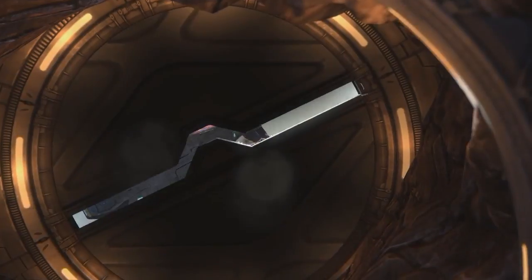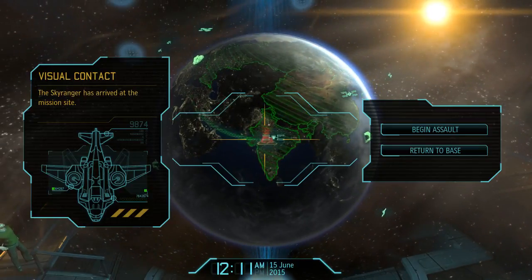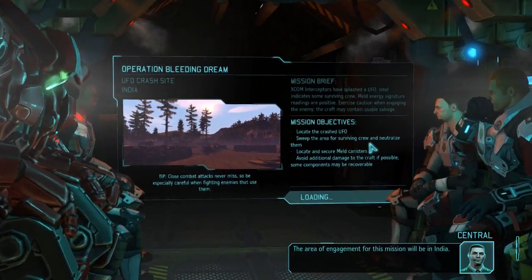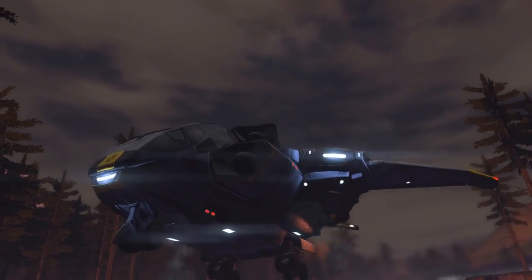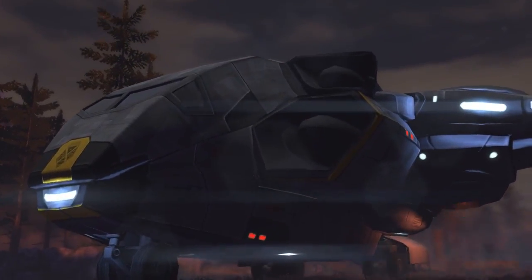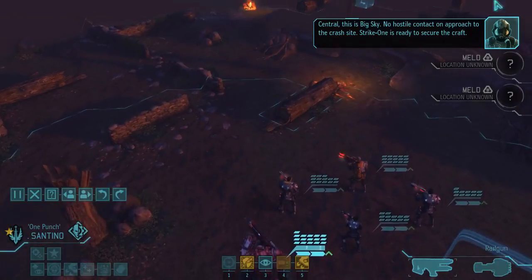This one should not take too long, especially since we have much better weapons now and a skilled crew. Should be really easy. The area of engagement for this mission will be in India. Our target went down and arrived. Central, this is BigSky — strike one is ready to secure the craft. Copy BigSky, strike one is clear to attempt the breach.